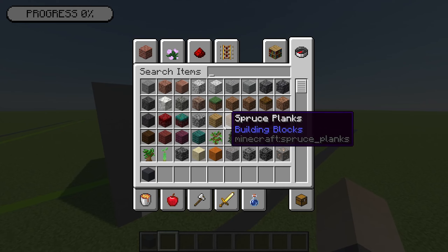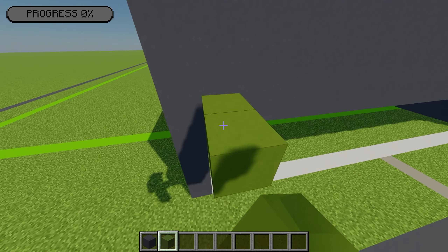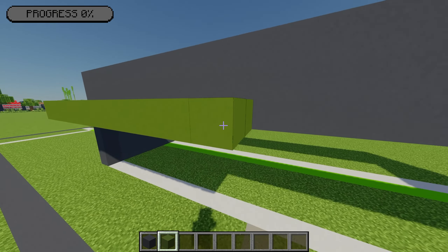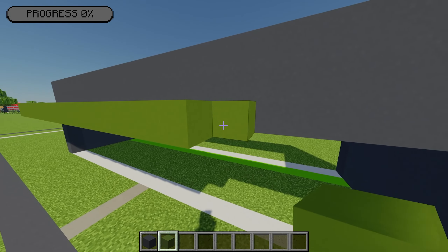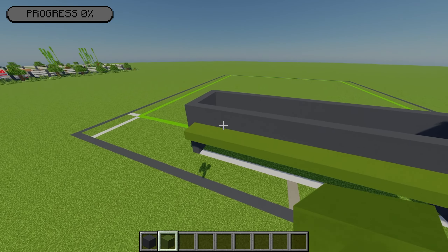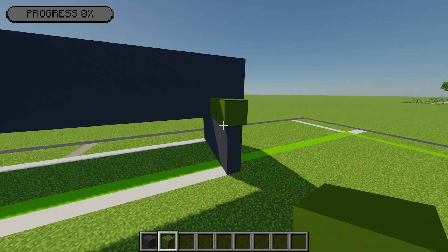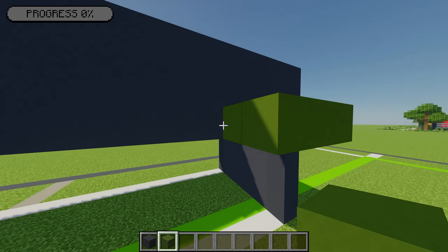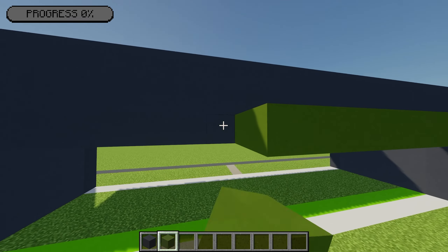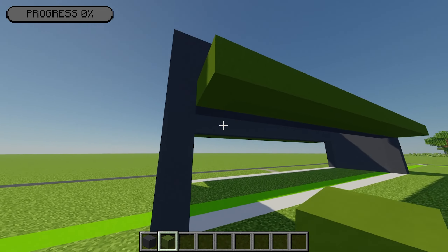On each side I'm going to grab some green concrete, placing two going out at this point and extending it all the way along for the entire length of the gap underneath. I'm going to mirror that on the other side, placing two green concrete coming out and extending that across just until I'm one block away.